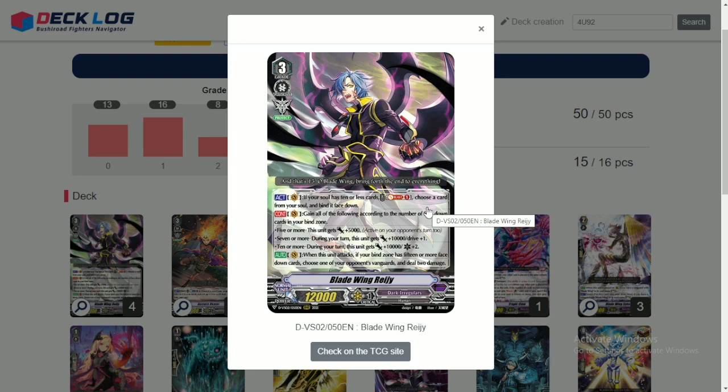Or they'll be forced to PG early if they're scared of being sacked to death. His auto skill is: when this unit attacks, if your bind zone has 15 or more face-down cards, use 1 of your opponent's end cards to deal 2 damage. The key is to be a bit lucky and pray your opponent won't stop his swing. Basically: deal them a damage, ride Reiji, get 10 cards in bind, hopefully deal them to 4. Then next turn, get your bind zone to 15 and just auto win the game.